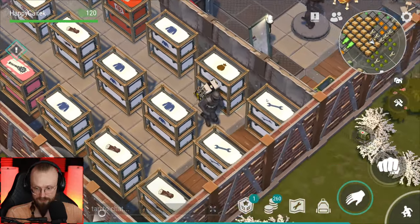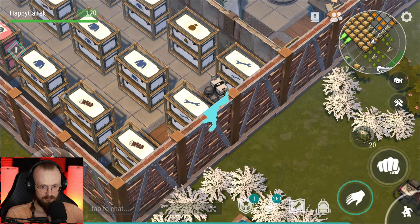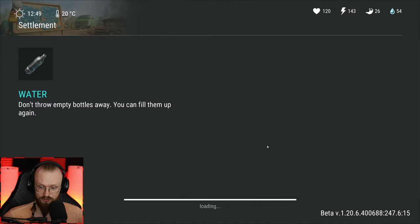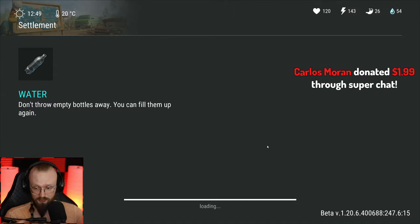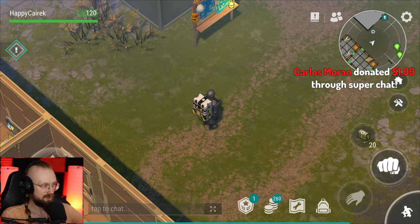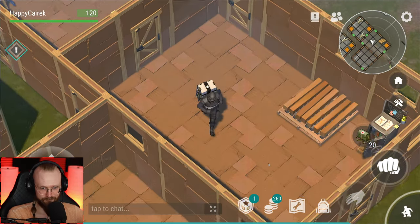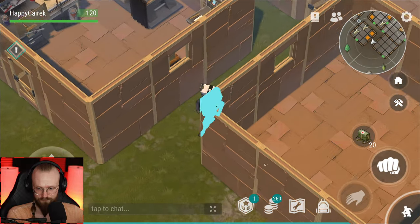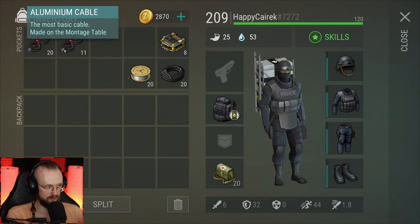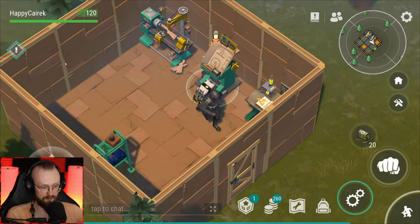Let's fire up that montage table again. Let's go now to our settlement. We will do those mercenary contracts. Carlos Morin, thank you for the super chat — welcome to the stream. Over here we should be able to get more of these aluminum cables now. We got five more — we have 36 in total. We need four more.